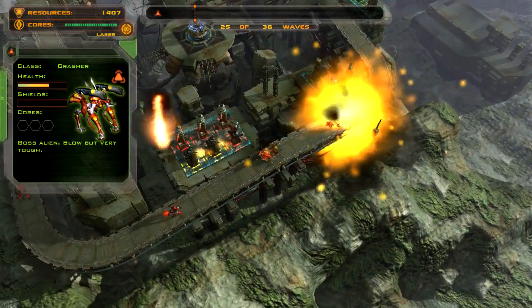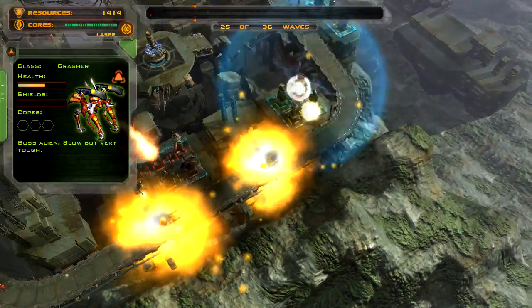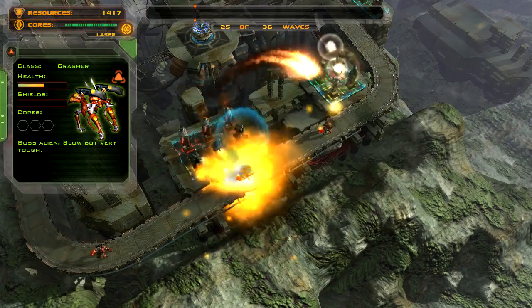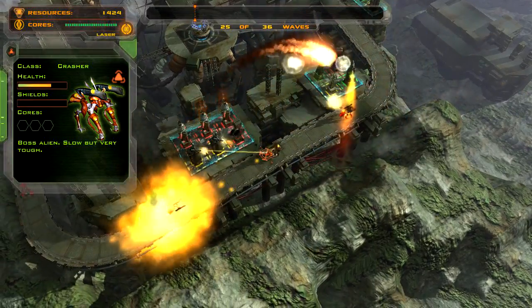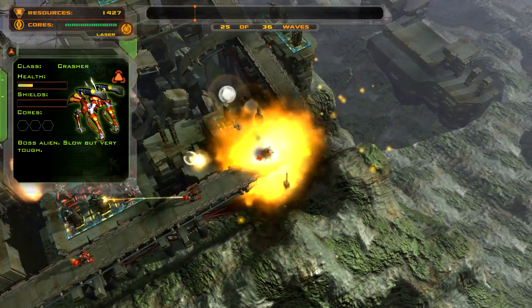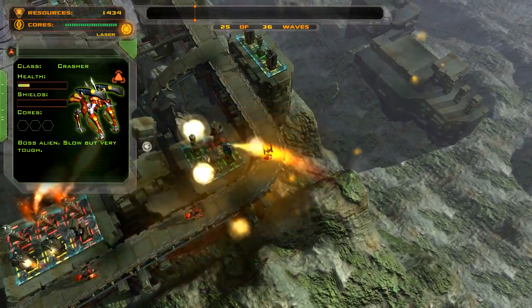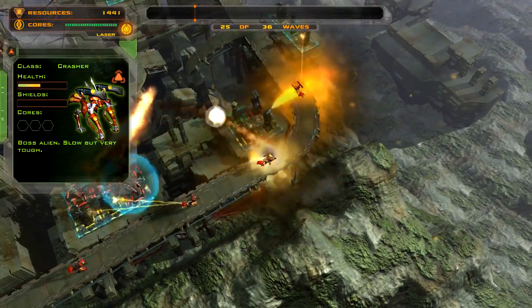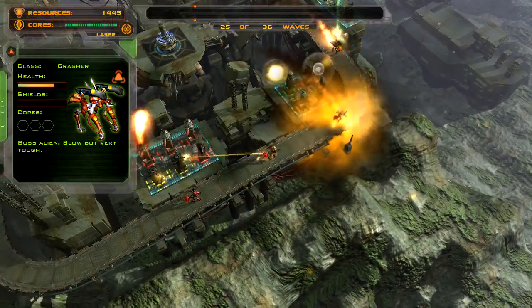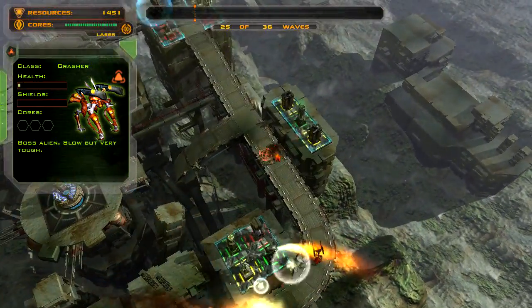Oh wow, these things aren't going down at all with all the slow fields. Yeah, it looks like the double slow field here works wonders against all these tough boss headers. It puts them right in the path of all those meteors. And it's great — not good for everyone though. The lead guy is almost dead, the middle guy is half dead. These rear guys are doing okay, but they're not getting hit as much.